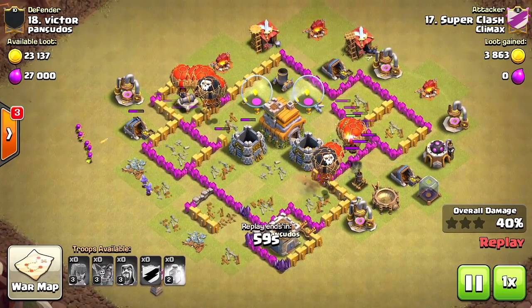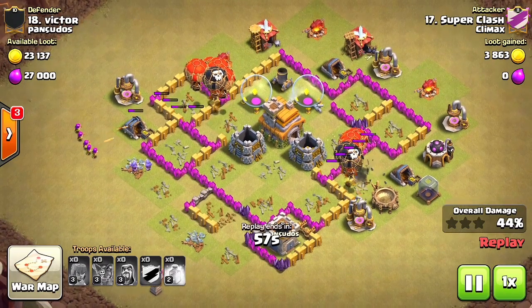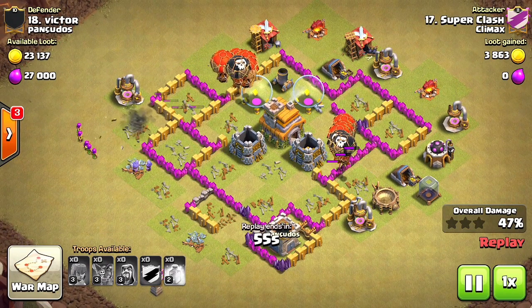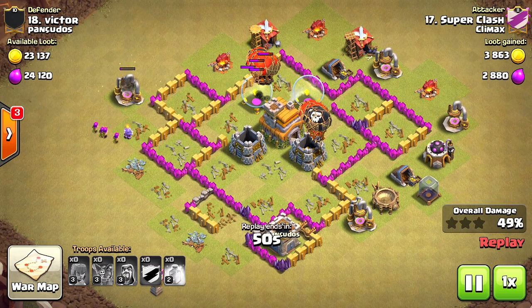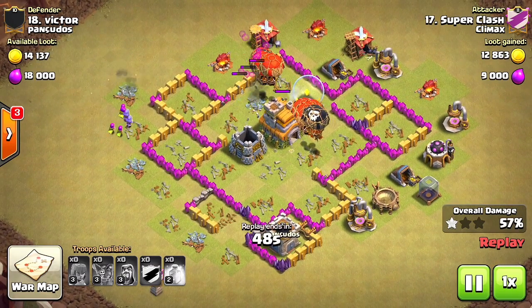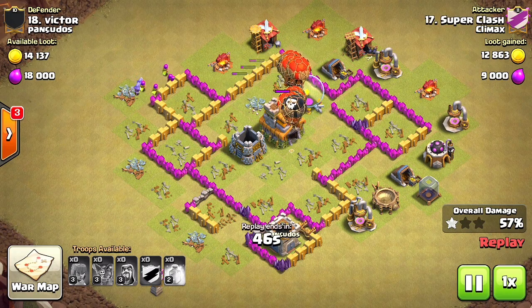It's still gonna be a three-star, so Town Hall 6s should really be using balloons. I'll show you guys the army composition at the end — it will be 30 to 35 archers, and the rest will be balloons, nothing else. You really don't need anything else.